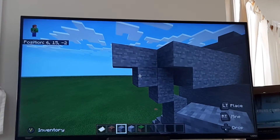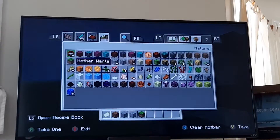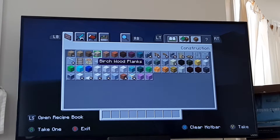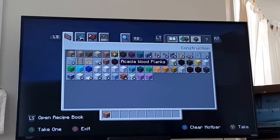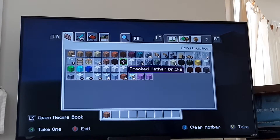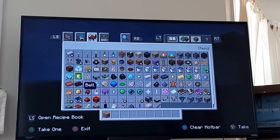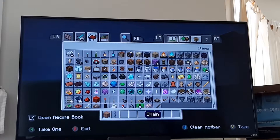Alright, so now we're getting on to the actual house. Get rid of everything you have. You're going to want — you can use any color of oak you want. For me, I'm going to do jungle wood planks. I'll also get some chains.